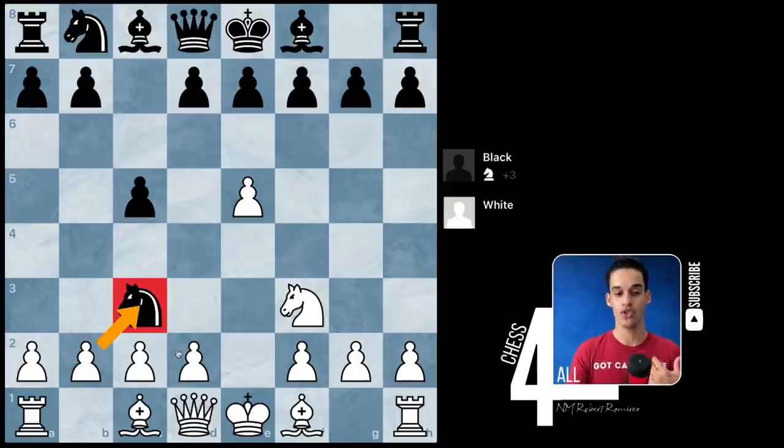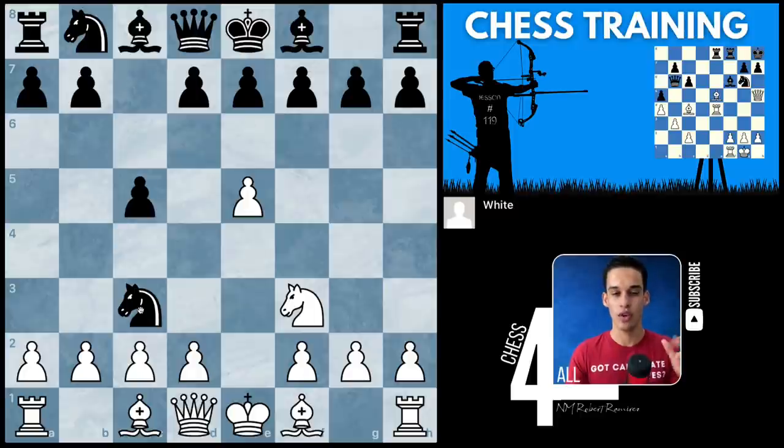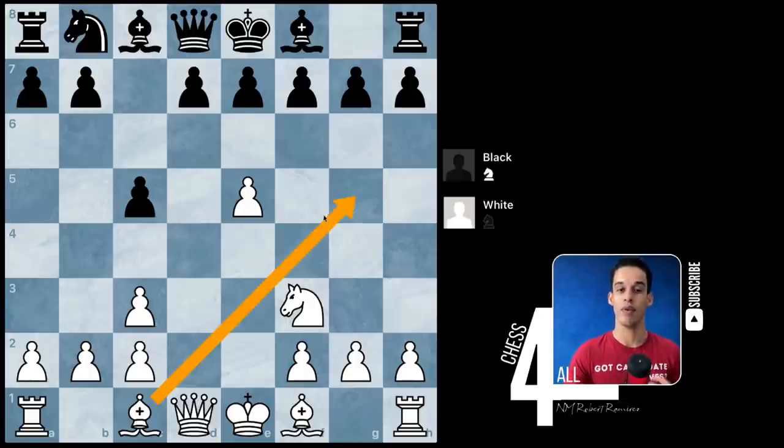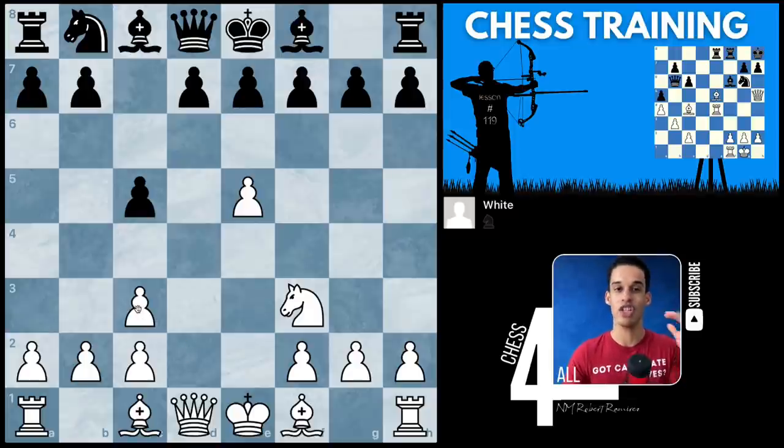Now the knight takes on c3 — the question is should we recapture with the b-pawn or the d-pawn? On lesson 120-something we had a lesson explaining why sometimes it makes sense to take with the d-pawn. The general rule is to take toward the center, but here it makes sense to take with the d-pawn because we capture the knight while simultaneously opening up the bishop and the queen. So d takes c3 — if you covered that lesson you should have known that one.